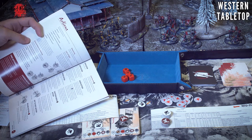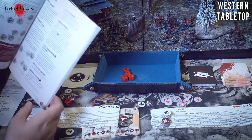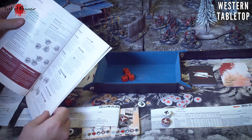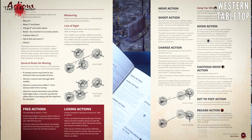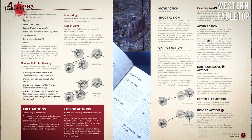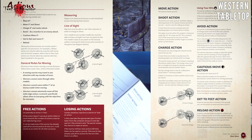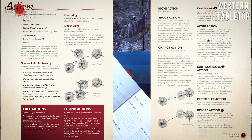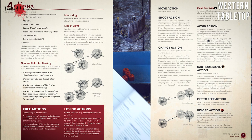If a figure has already activated, it cannot commit to an avoid action unless it's a hero with remaining action tokens. So there's thought involved in attacking units that can't defend themselves, making kills more likely. There's also a cautious move - three inches but gives you a free avoid action - and a get-up-and-move-three-inches for when figures are knocked down. Finally, there's reloading, focused just on muskets. Bows automatically reload after attacking, but muskets must spend a full turn to reload.